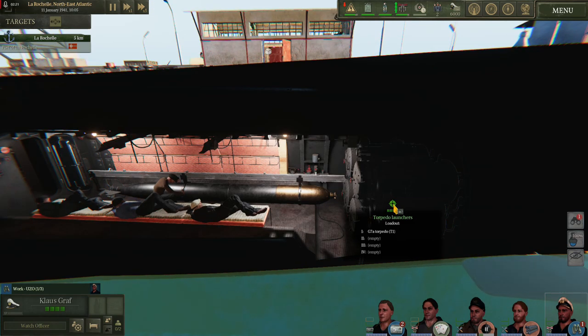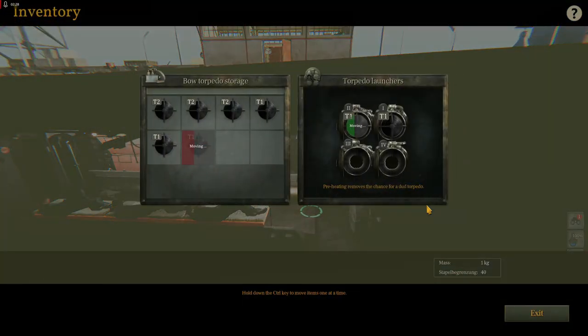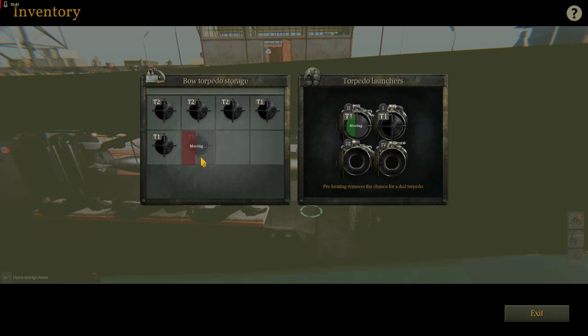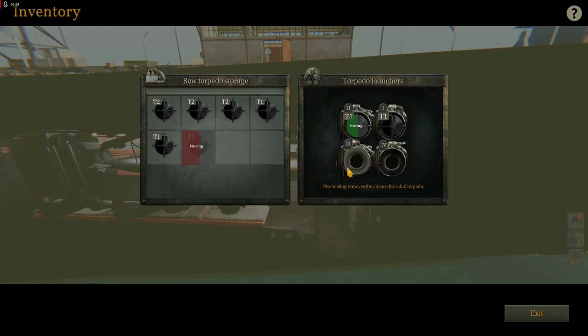Moving aft we have the torpedo launchers — these are the forward tubes — and we'll go ahead and right click to manage the torpedo loadout. As you can see, your boat can carry eight slots worth of storage and four full tubes. The red color and the green color here lets you know that a torpedo is being moved to a position. You can also check torpedo stores to quickly see which torpedo is warmest and which will expire soonest.